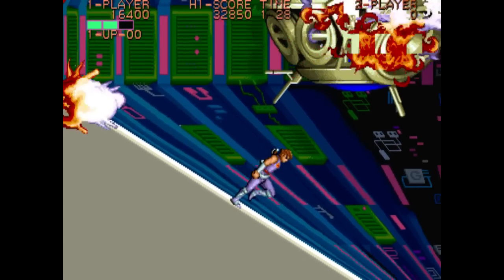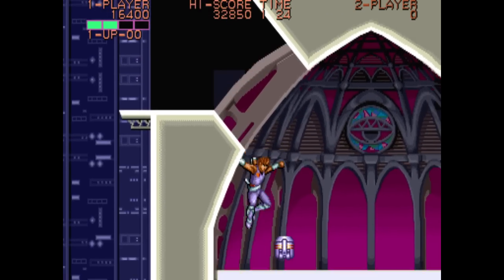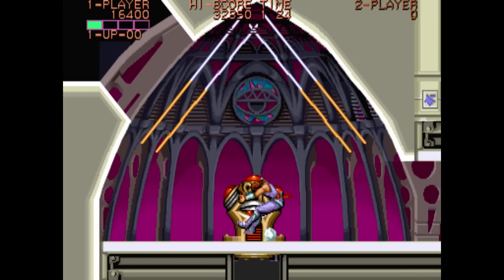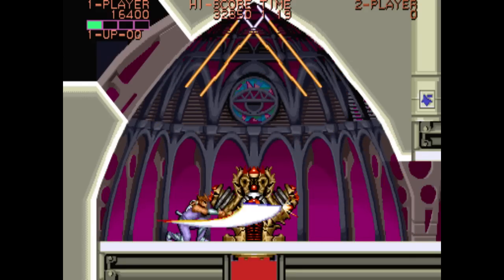Everything's exploding again. Here's the first mini-boss again. Lasers have now doubled but you still know the pattern — I got hit by it anyway. Jump through this way — is that the way to do it?